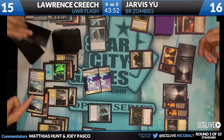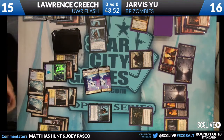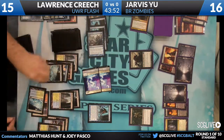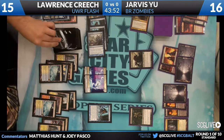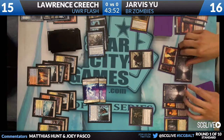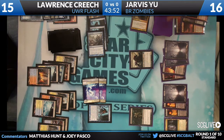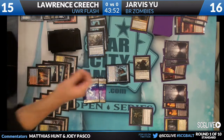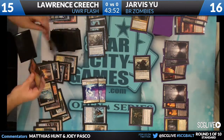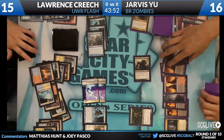Azorius Charm for the Messenger — it'll still deal two damage. Lawrence is in the Thought Scour, milling Jarvis. Yeah, he's milling away the Messenger — good heads-up play, putting it out of the yard as well. The biggest problem is that even if Jarvis draws Messengers, the potential to Snapcaster Sphinx's Revelation or just draw another one means two damage per turn just isn't enough. Lawrence at 15 right now, and that's just not where Jarvis wants him to be at this point — it's like turn 10 or something.